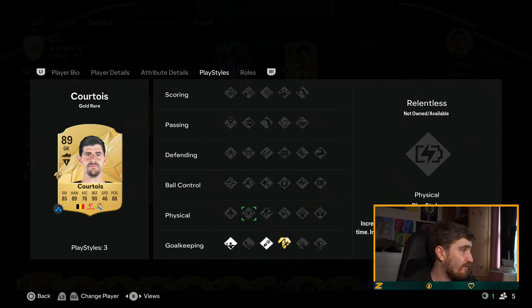Relentless is pretty good, and you're probably getting the best value from this play style right now. At this point in the game, players have less stamina. People are trying high press tactics which drain stamina faster, so Relentless filling it back up is useful — particularly on midfielders and fullbacks. Full backs are by far the ones who lose the most stamina going up and down the pitch.